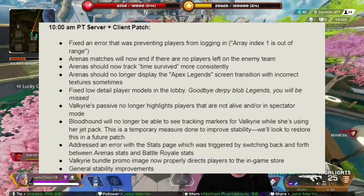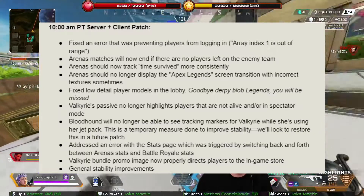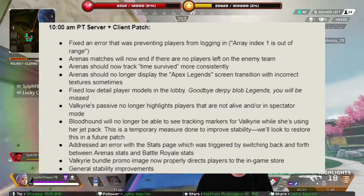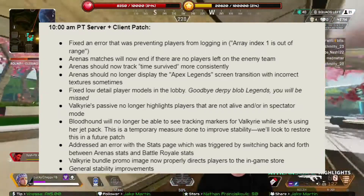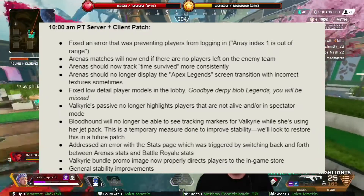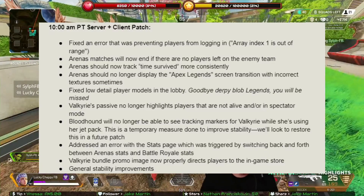Valkyrie's passive no longer highlights players that are not alive or in spectator mode. Bloodhound will no longer be able to see tracking markers for Valkyrie while she's using her jetpack. Addressed an error with the stats page which was triggered by switching back and forth between arena stats and battle royale stats. The Valkyrie bundle promo image now properly directs players to the in-game store, and general stability improvements.